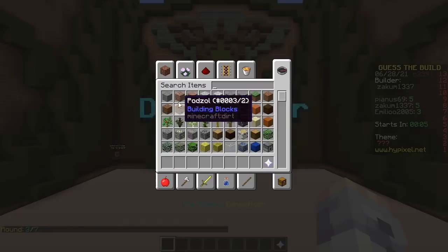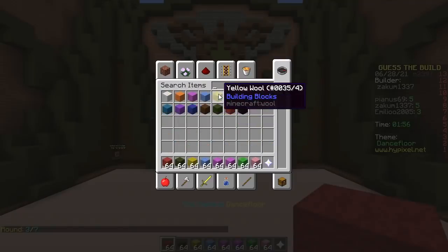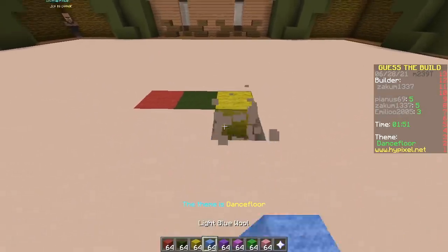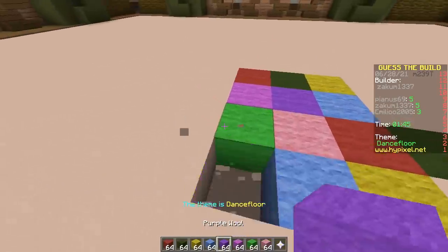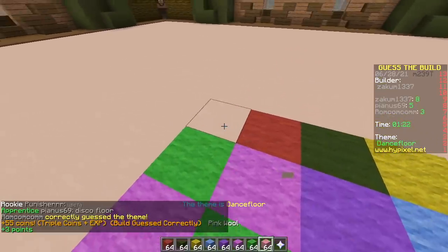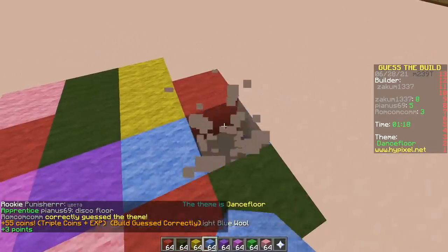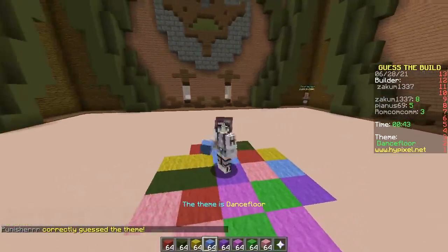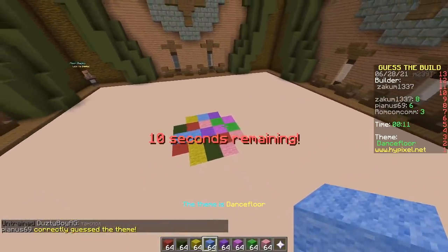Next up is me. Show us how it's done. Red wool — that's tough. That's gotta be something like a tomato. All these colors — disco! Disco floor! Someone got it. It looks like a disco. Dance floor! Dang it, I thought it was disco floor — it's dance floor. This ain't the 70s. Everyone guessed it.